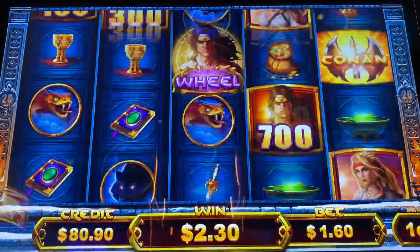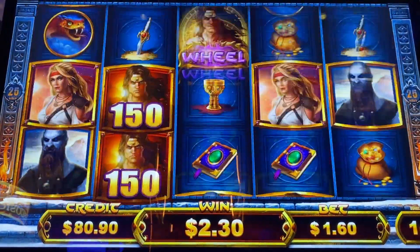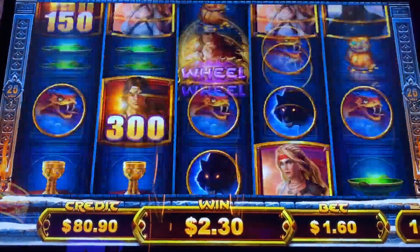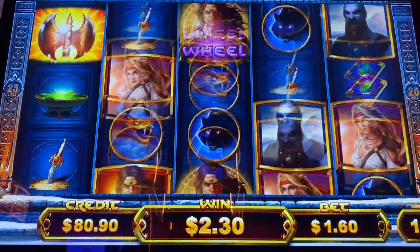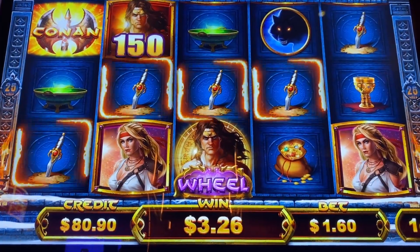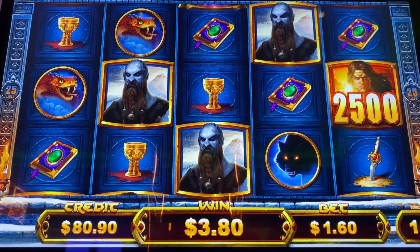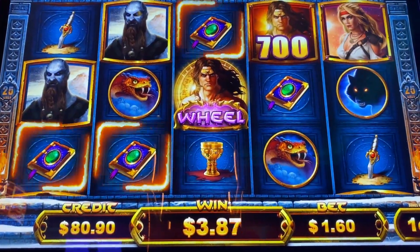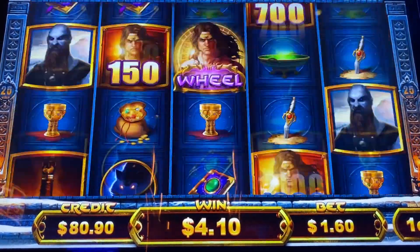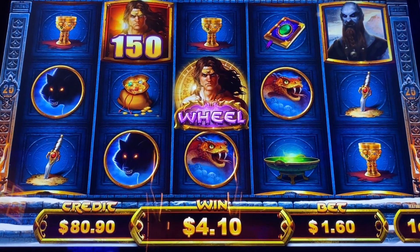We need credit, credit, and then the wheel — and I think the wilds count too. Come on baby, let's do it. Not much happening yet. Come on baby, one time. Spin nine of ten. Last one — come on baby, finish strong. Nothing. All right, that's fine — a bad bonus is better than no bonus.